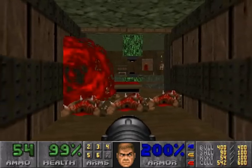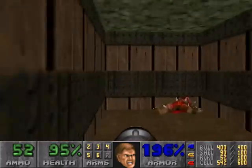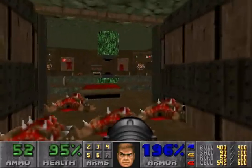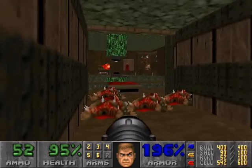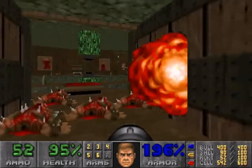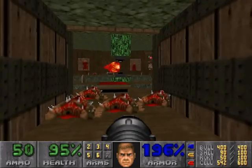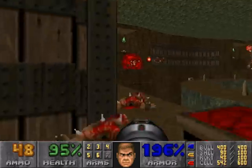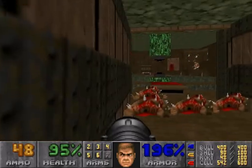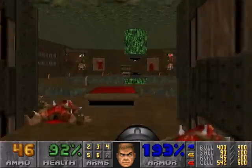This is one of those traps that's just absolutely ridiculous. What you basically want to do is try and wait until there's no enemy shots being fired. Hop out to the edge of the ledge and try and blast the Mancubus down first.